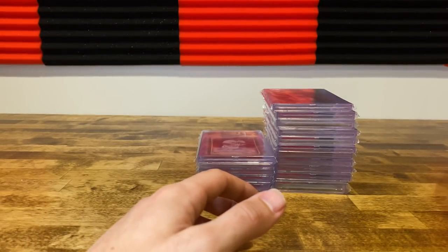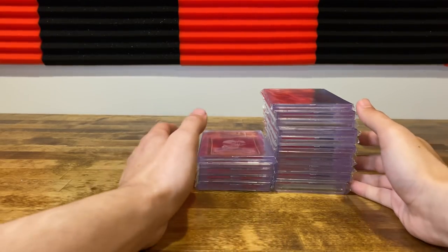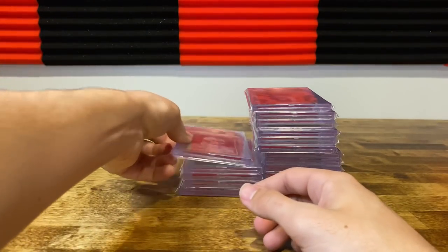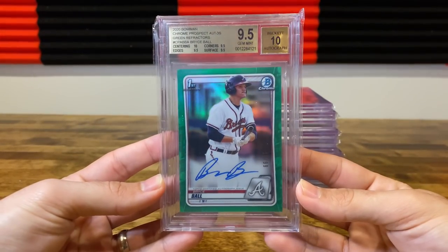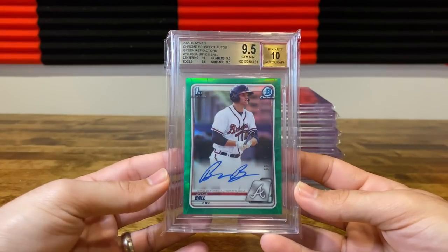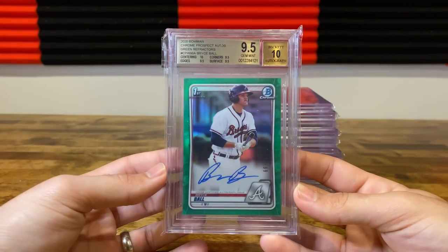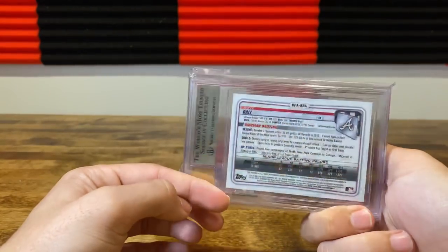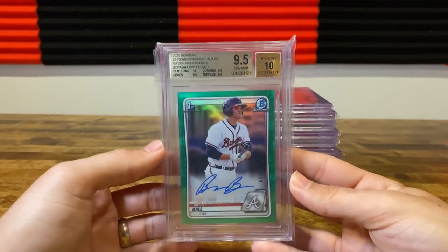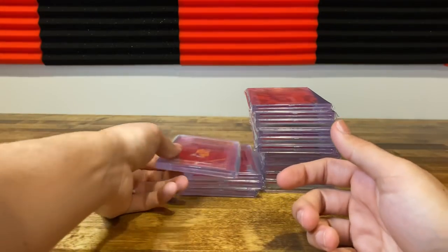Those are second year LeBron Topps Chromes. Obviously those have skyrocketed — I think PSA nines are almost a grand, so those will be resubmitted. I picked this up in my store a while back — didn't really know much about him, but it was a green Riccardo first Bowman. He sells pretty well, numbered at 99. Definitely not one I plan on keeping; not much of a baseball guy. This will be one I sell, but just nice to get that 9.5/10 boost.